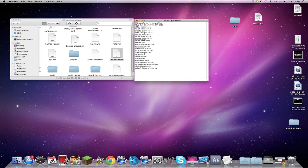'PVP' true — that's whether players can kill each other. 'Difficulty' — one is easy, two is medium, three is hard, and zero is peaceful. 'Game-mode' zero is survival.